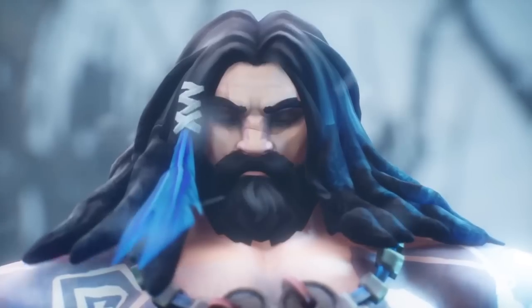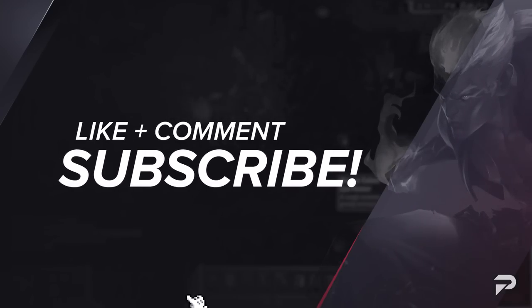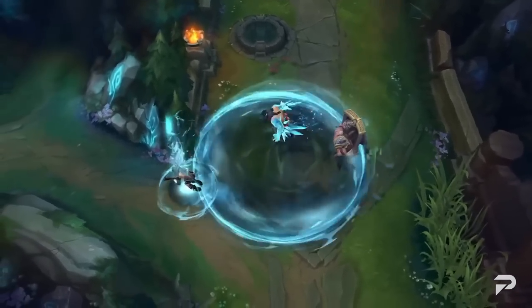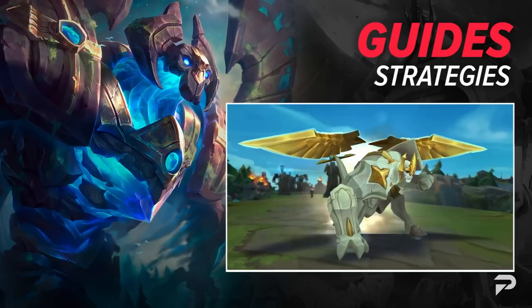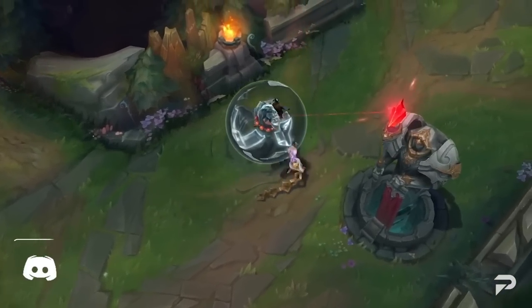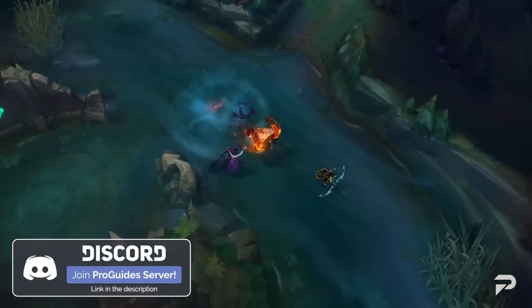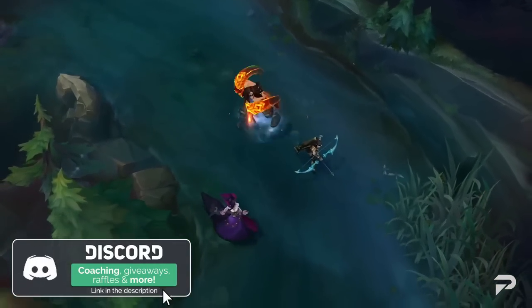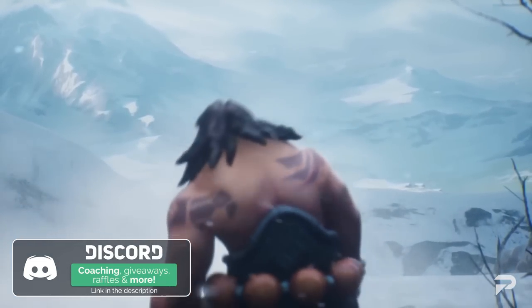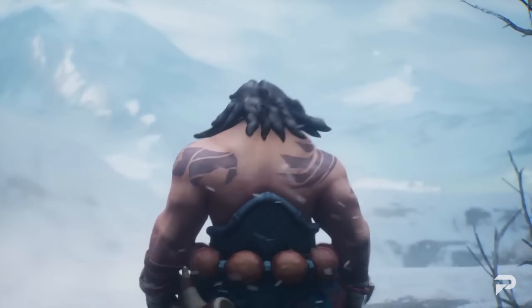And that about wraps things up for our guide to Udyr the Spirit Walker. Thank you so much for watching, I hope this gives you a really good starting point for learning him. If you want some more in-depth tutorials, you can always hit up our coaches over at ProGuides.com. Feel free to check out our Discord — the link is in the description box below. We'd love to have you as part of our community. Good luck on the Rift, and may the LP gods smile down upon you.